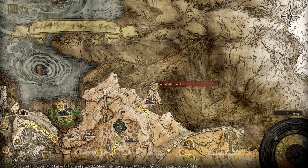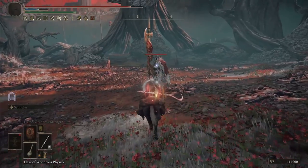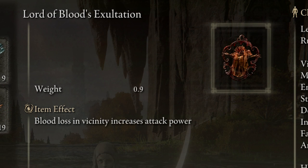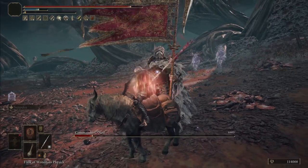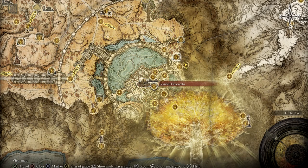To get the Godskin Peeler, you have to defeat the boss at the top of the Windmill Village, and to get Seppuku, you have to kill the invisible scarab located right around here in the freezing lake of the Mountaintop of the Giants region. We use the White Mask Helmet for a 10% damage boost for 20 seconds after causing a bleed, including when you use Seppuku on yourself. And then also the Lord of Blood's Exaltation Talisman, which gives you a 20% damage boost for 20 seconds after causing a bleed, for a total of 30% damage boost during that time period. To get the helmet, as well as the matching armor set, you have to defeat the invaders in the Lake of Blood under Mohgwyn Palace, which has to be done before killing Mohg himself. For the Talisman, you have to beat the boss at the end of the Leyndell Catacombs dungeon, located in the sewers under the capital city itself.